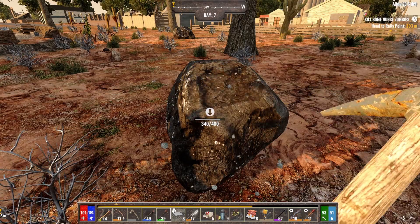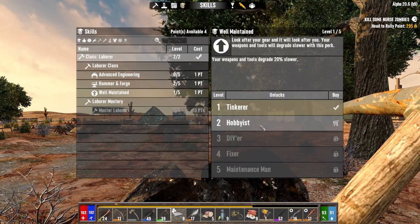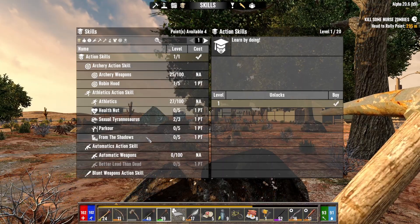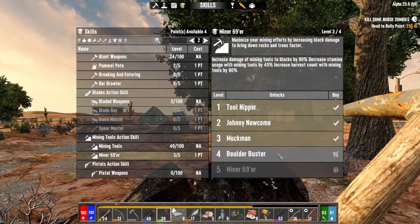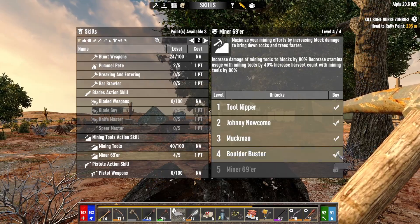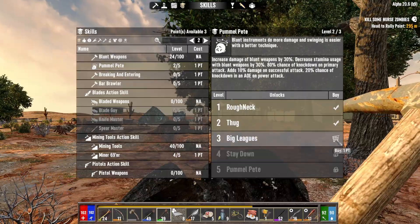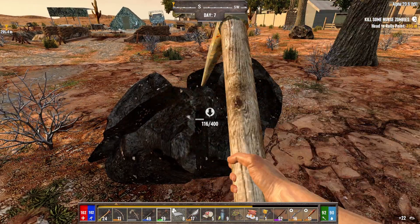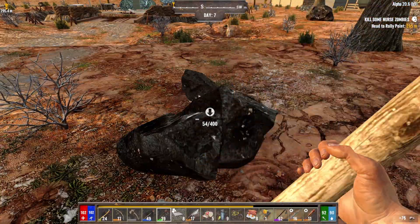Do I have any skill points? I have four skill points. Surely I can put something into labor or something. The weapons and tools degrade 20% slower - not fussed about that. I want to speed up and increase my resource gathering. Miner 69er - increase damage of mining tools to blocks by 80%, decrease stamina usage by 40%, increase harvest count by 80%. I want that one! The next level is 60 and I'm only just got to level 40. I'll also put one in Pummel Pete while I'm here. Now I am doing a little bit more damage and I'm actually getting more resources - yes, I've got an extra eight resource per hit. It works! I'm finally seeing some results from all my levels.